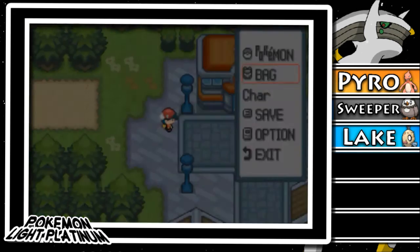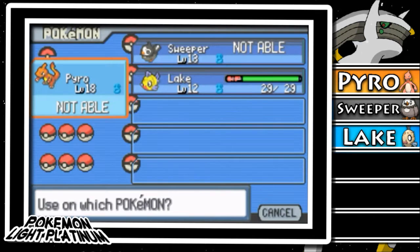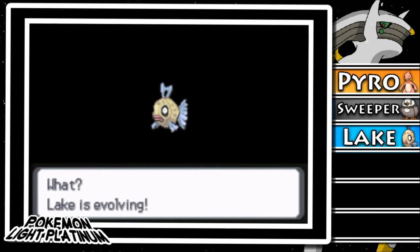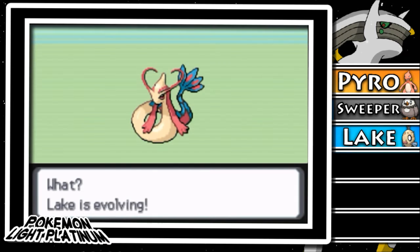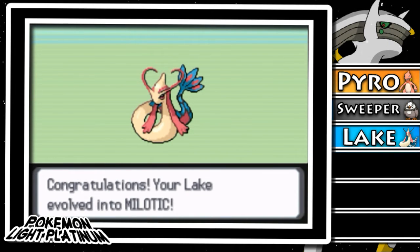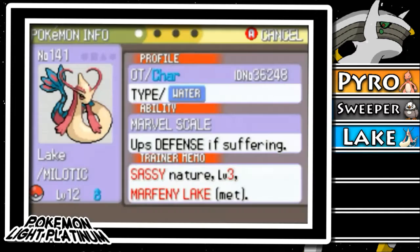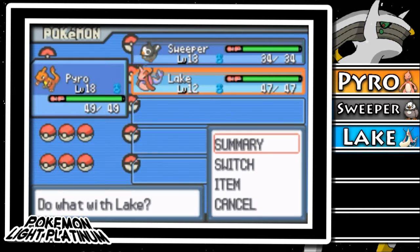We also got a Water Stone in the last episode, so I'm going to evolve Feebas so it can start learning moves and get a Milotic right away. Three, two, one — Lake is evolving! So we're already going to get a Milotic, this is going to be awesome. There we go, a level 12 Milotic! I thought it would be a bit too early to evolve it, but I really needed it to learn moves. It also has a good ability — Marvel Scale, which helps defense when suffering a status condition.